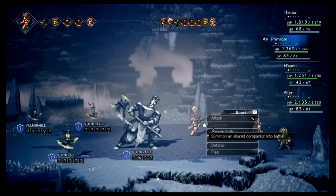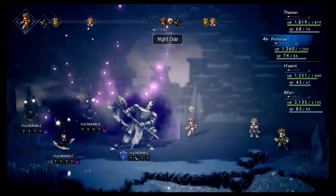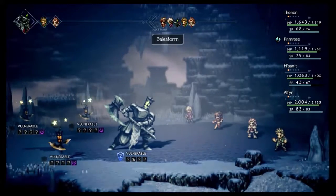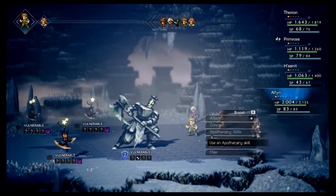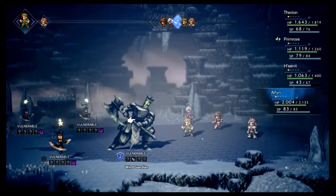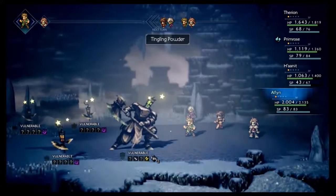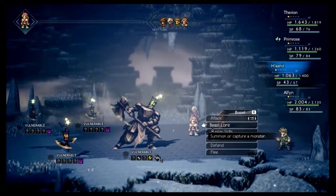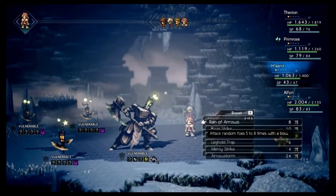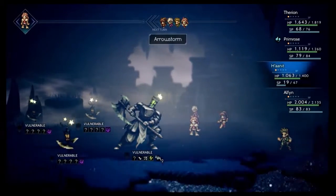I am ready. That's a light guardian — I'm matching Dartwurst. He has Gale Storm. Let's go with Injurious Seed and Tingling Powder. I figured that monster would be weak to Thunder. Let's try Arrow Storm. Now we know the wind guardians' weaknesses.